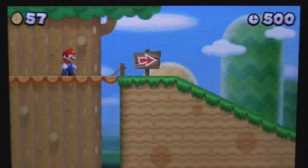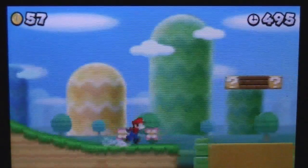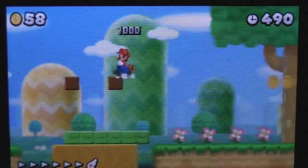Hey guys, and welcome to the World 1-3 video commentary. In this level you will find your standard set of enemies — Goombas and Koopa Troopas. However, they also introduce in this level the snake blocks.